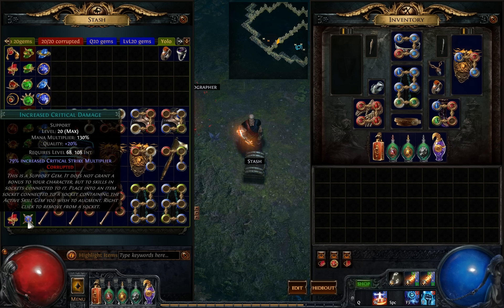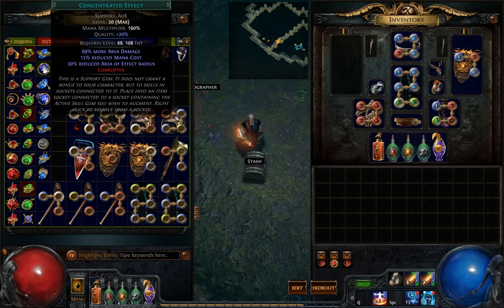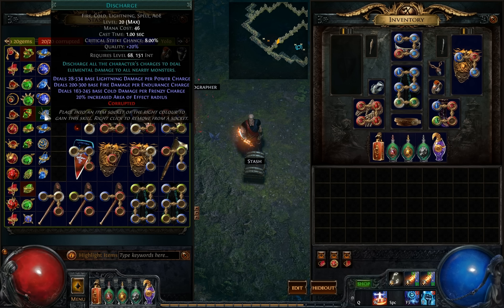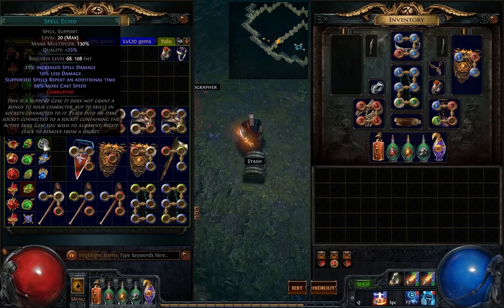Increased Crit Damage — no changes. Here we lost the level. Nevermind. Kong Effect 20-20, then 19-20 Lightning Warp. Increased Arrow Effect — no changes. Discharge — this sucks, I was hoping Discharge could get level 21, that would be awesome. Clarity — no changes. Level 23 quality — I mean quality 23. Spell Echo — I think this is the second quality 23 Spell Echo I have already. Well, that's not that bad.